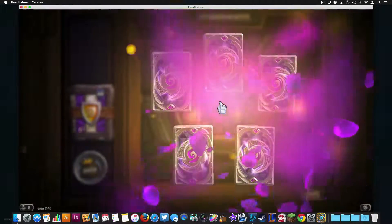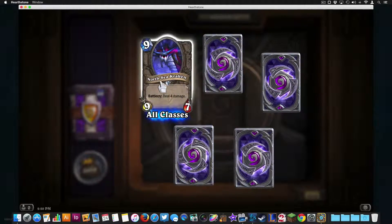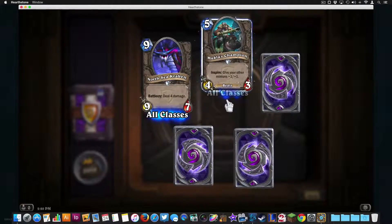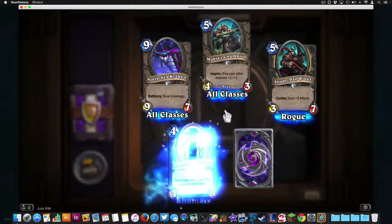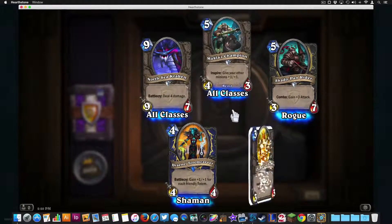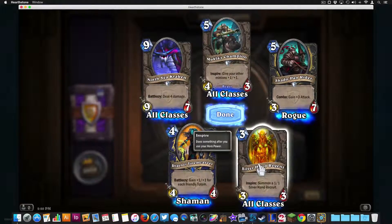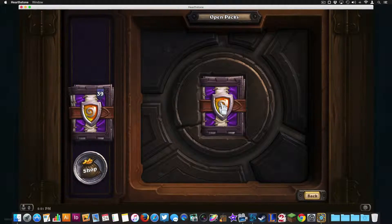Two more card packs for this video, then we'll go to the next part. We got the North Sea Kraken — I played that one in the Tavern Brawl, it's a pretty good card. Another rogue card — we're getting a lot of rogue cards, maybe it's a sign we should start playing rogue. Another shaman card that'll help with the totems. And this one is especially good for paladin — you summon a guy and then summon another with this one out for the same hero power.